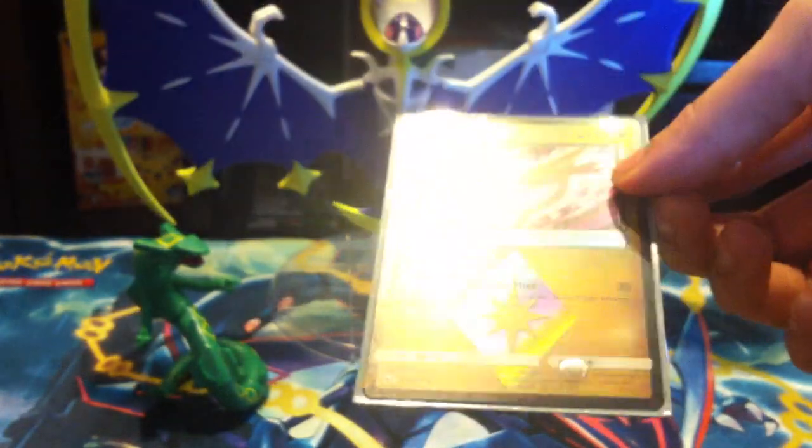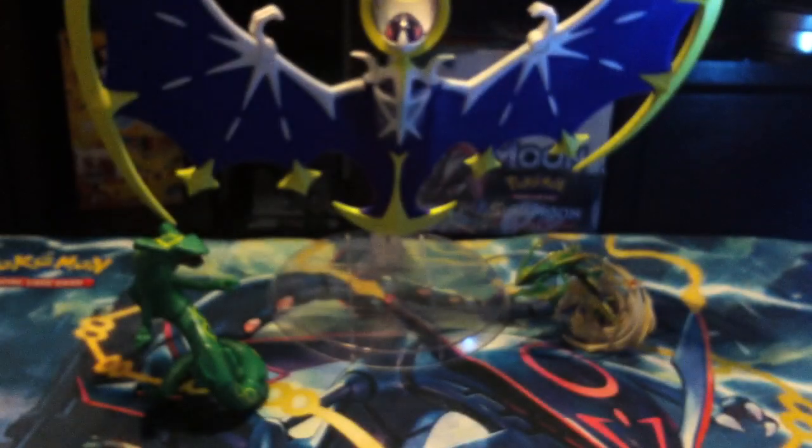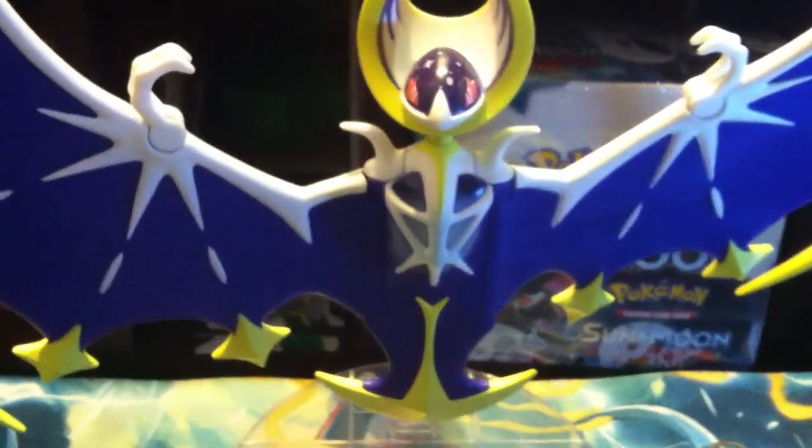Alright, we got the Lunala holo and the Eelektross prism card. Hope you guys enjoyed this video — I'll probably buy another Elite Trainer Box for this set and see if I get another lucky chance. Thanks for watching, and if you're new to the channel, please subscribe for amazing Pokemon content. Stay awesome, guys.